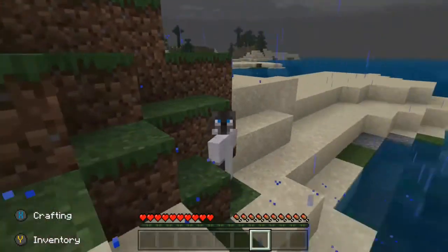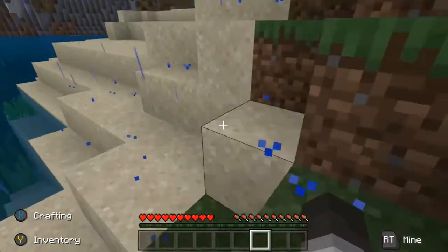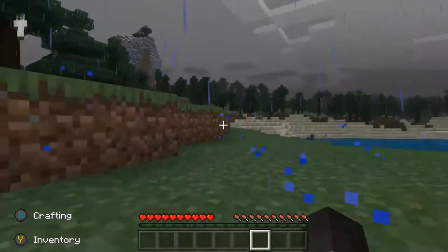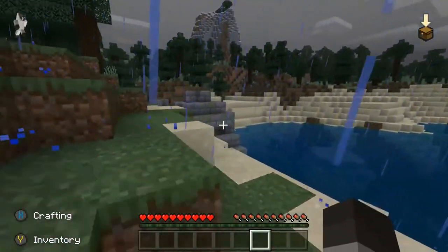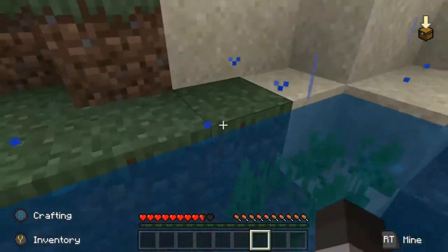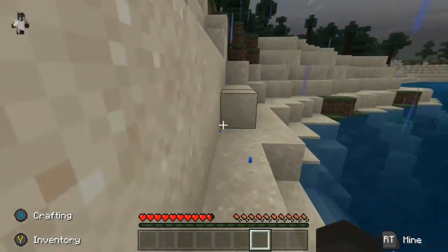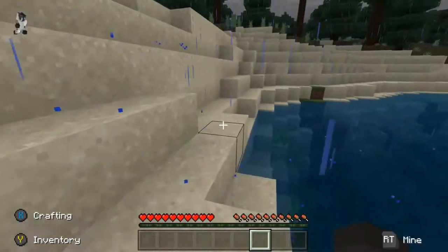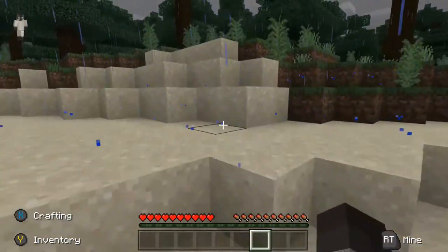Welcome back to another video — this is going to be the third episode, let's dive right in with the survival series. There's the house on the island. If you saw last episode, I killed myself on my drop so I could have more hearts, but I put all my stuff in my chest so it's all good.